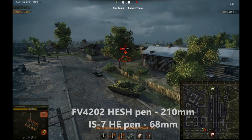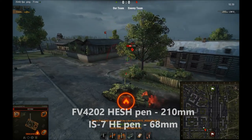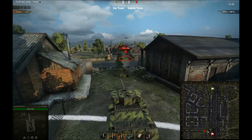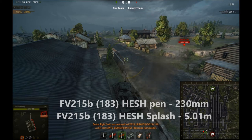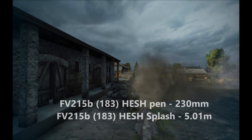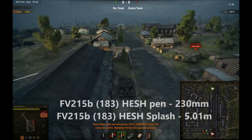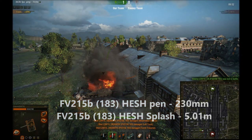My mate hits me with an HE shell in the side doing 600 damage and setting me on fire — showing that critical hits will happen a lot with HE. Here's a shot of HE going into a wall — it doesn't go through, but this is showing splash damage. My mate fires at the wall, doesn't go through, but because he's got enough splash damage on that shell, it's damaging me behind the wall for quite a lot of damage. Be careful with HESH though — you can splash-kill yourself, like this player did.